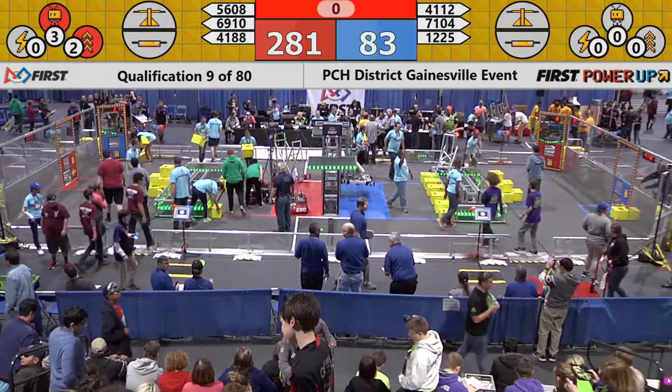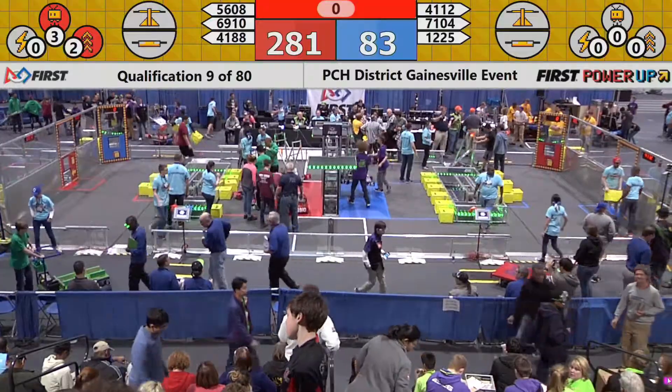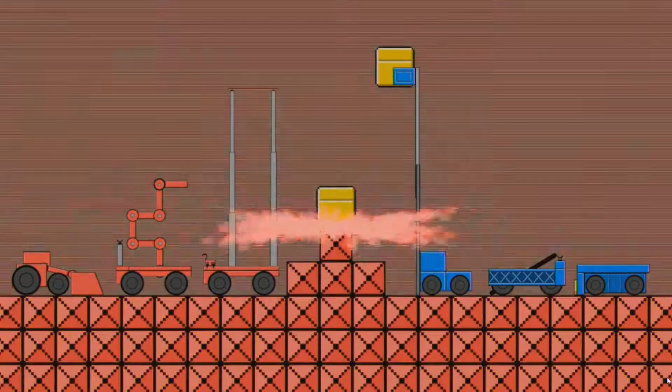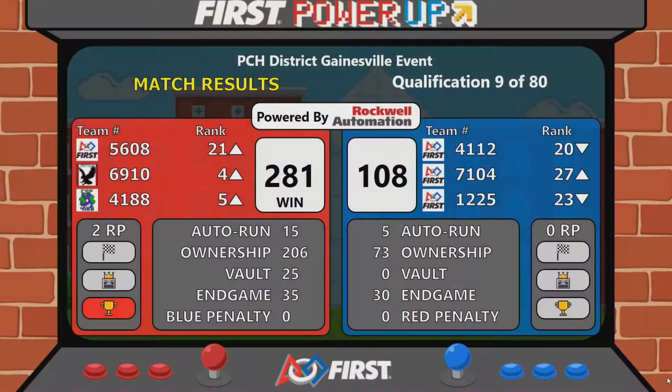All right, Match number 9. Watch the animation on the screen. Here we go with the Red Alliance dropping the cube onto the boss — victorious with a 281 to 108. At the end game, they were able to park on the platform and successfully climb, gaining 35 points for the Red Alliance and 30 points for the Blue Alliance for the climb.